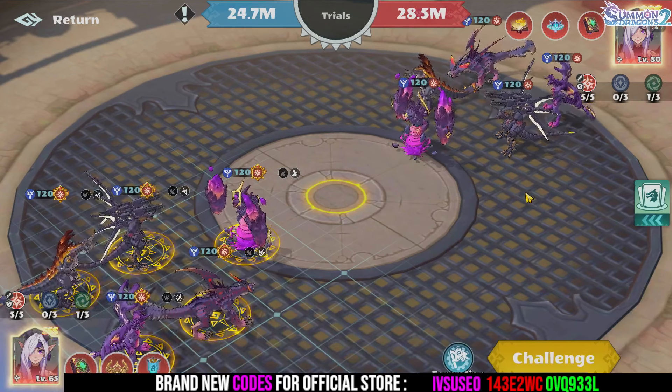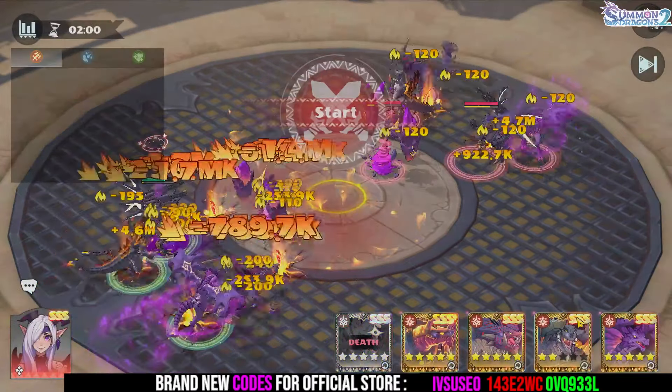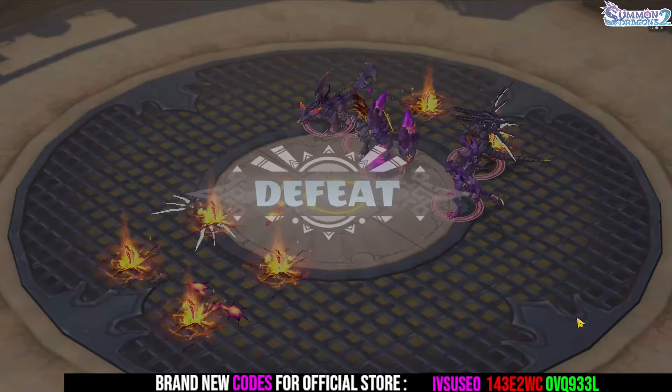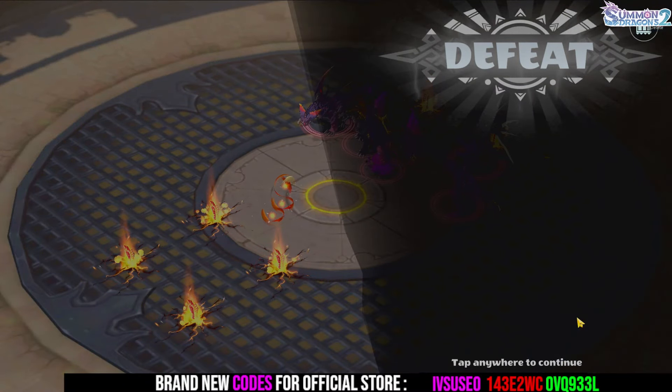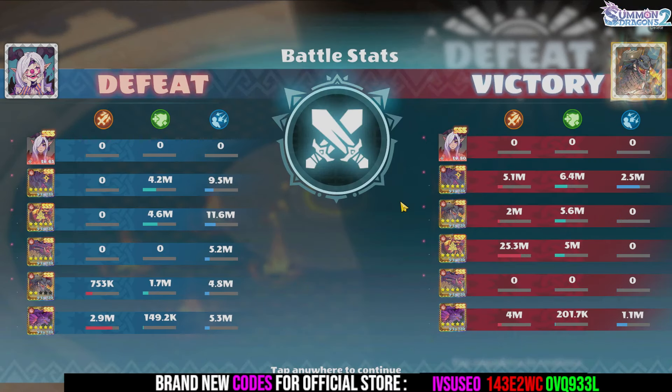Here we're fighting a mirror team — the enemy team is super strong. My Erebus is instant dead, my whole team is instant dead, so you have no chance against real whales. The enemy Ymir instant ulted and killed my whole team. That's what I said — in PvP, the one who ultimates first wins the fight.